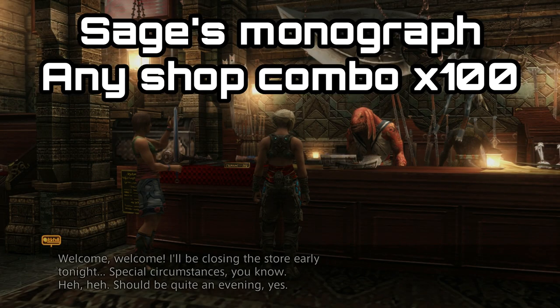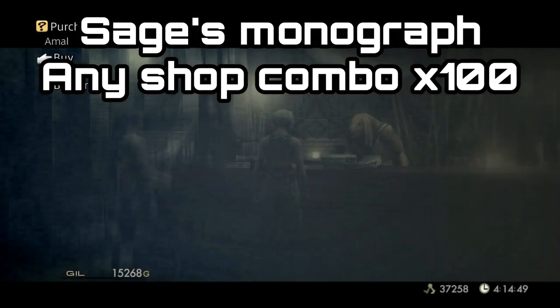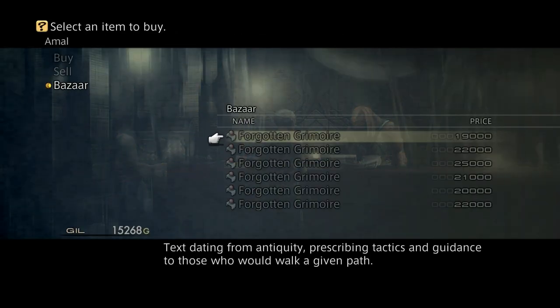The last one from the vendors is the Sage's Monograph, and this requires you to speak to any combination of vendors at least 100 times. So if you've already done the Knight's, Mage's, and Scholar's Monographs then you're already going to have about 70 interactions under your belt — all you're going to have to do is speak to any of the item shop owners 20 or 30 more times and then you'll unlock it. The Sage's Monograph gives you rarer loot from elementals.